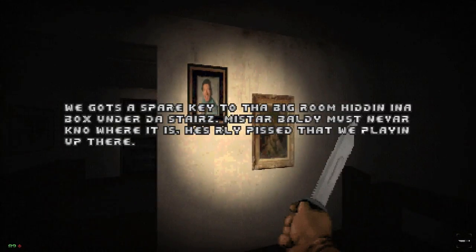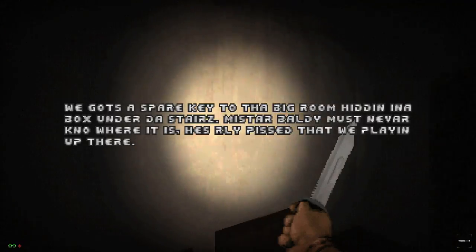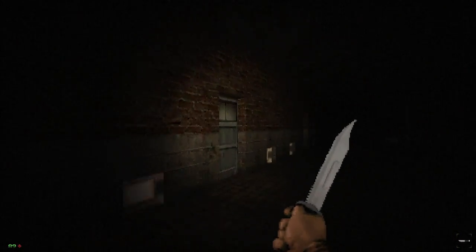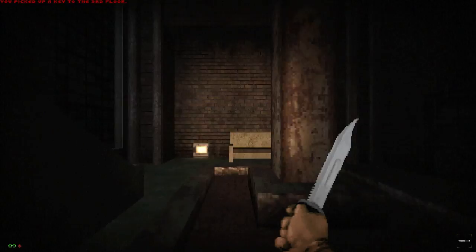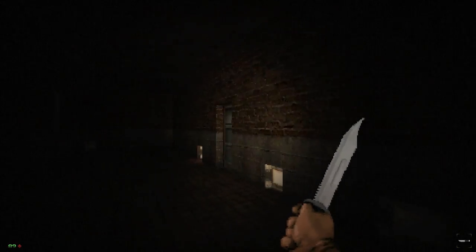Mr. Baldi must never know where it is. He ran past — I think that was supposed to be the little kids. Alright, so it's under the stairs, hidden in a box under the stairs. Damn kids. So we gotta — wait, is there a third floor? We haven't checked this stairwell either. Is there a box? Let's back down. This place has two stairwells for whatever reason. We have a box under the stairs — could this be the box? Picked up the key to the third floor! Key to the third floor. This is the stairwell — oh, that's why the stairwell was blocked off. Was that box there before? I think I would've checked that if I had seen it. Whatever.